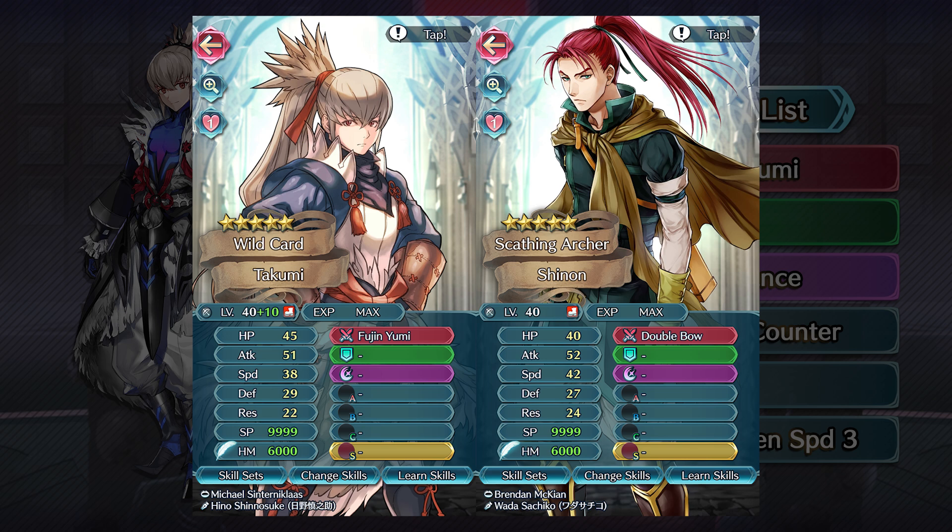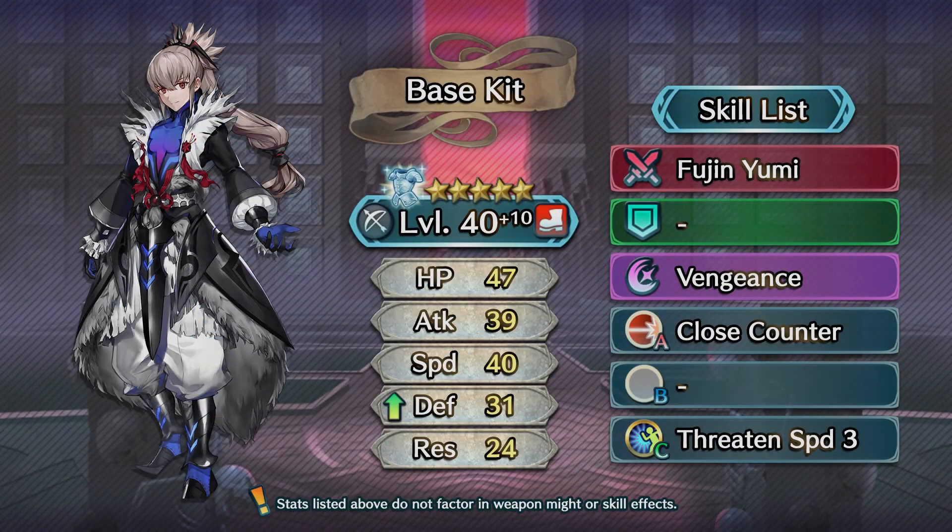As you can see, Takumi and Shinen have really similar stat spreads, but the greatest difference between the two that might not be super obvious is that Takumi is at max merges, and Shinen is unmerged. Power creep is very real, and while it shouldn't come as a surprise to me, it was certainly disheartening to see it spelled out so clearly with this example. Nevertheless, I am determined to make the most out of Takumi's assets for the sake of this video.